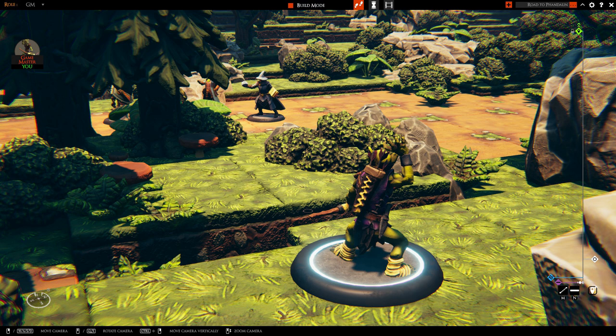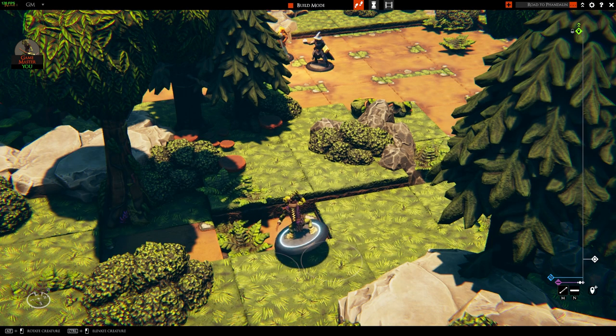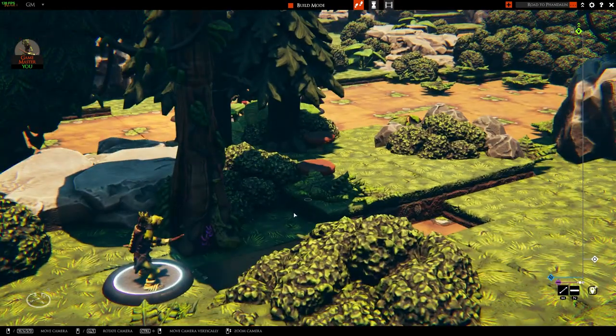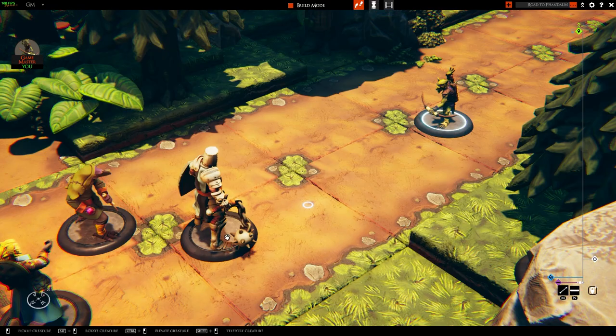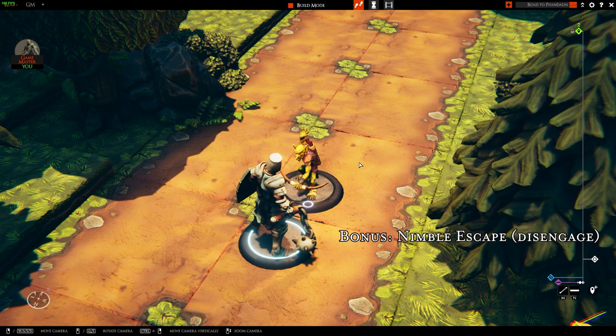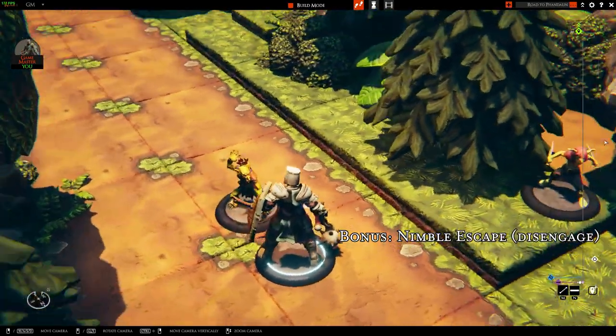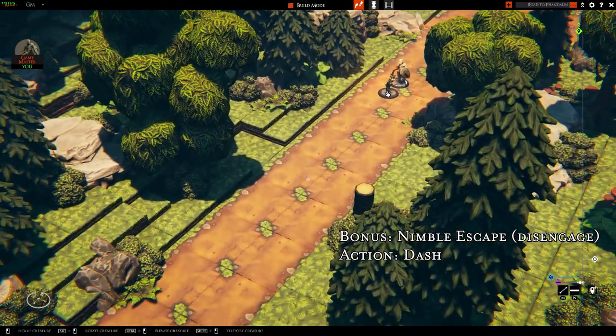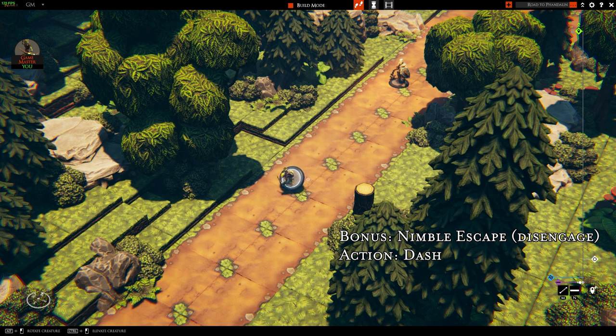In combat, goblins will have a very consistent action economy. Their bonus action will almost exclusively go towards Nimble Escape, and their action will be firing their bow with advantage — because they're hidden — at the softest target. Their movement will be used to maintain cover as well as keep the enemy far enough that they can't reach the goblin, but still close enough to be in their bow's effective range. If an enemy happens to close the gap and threaten them with melee, the goblin will still use Nimble Escape but will instead use it to disengage, then use their action to dash — thereby doubling their movement, giving them 60 feet of movement without provoking attacks of opportunity — and move far away before starting to use their bow again.